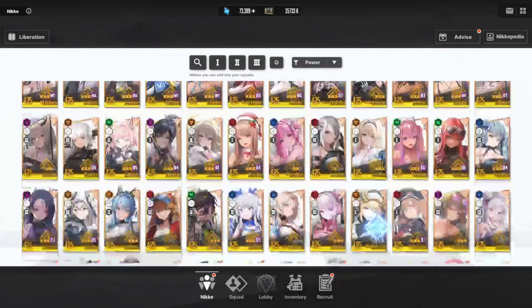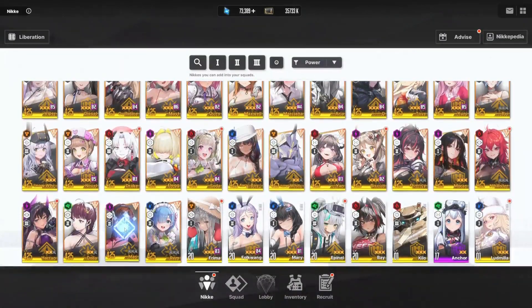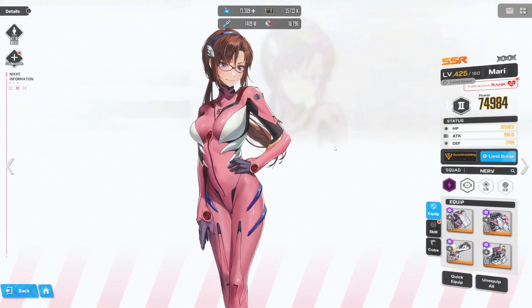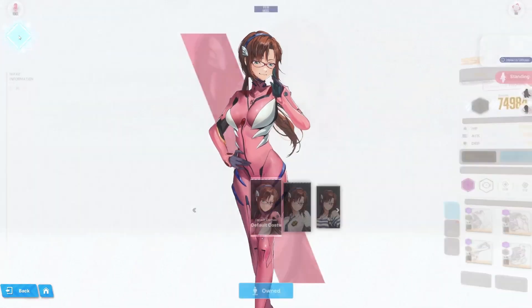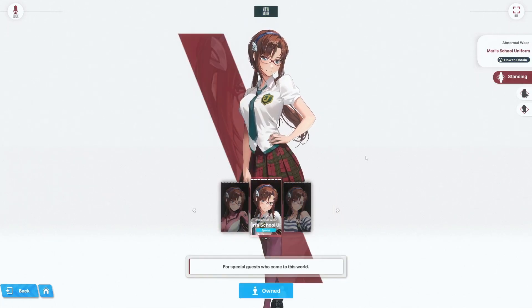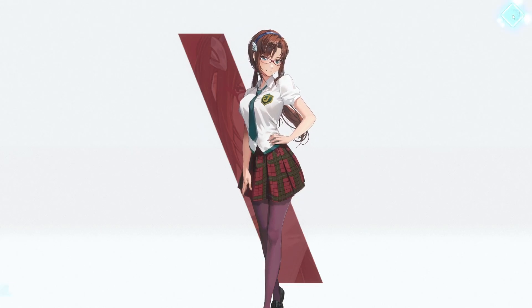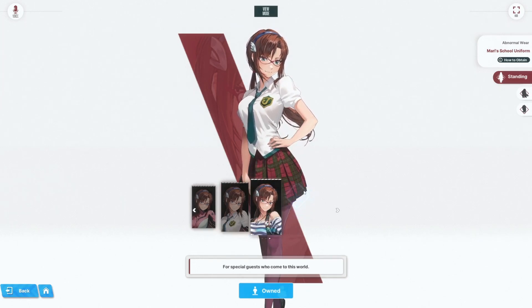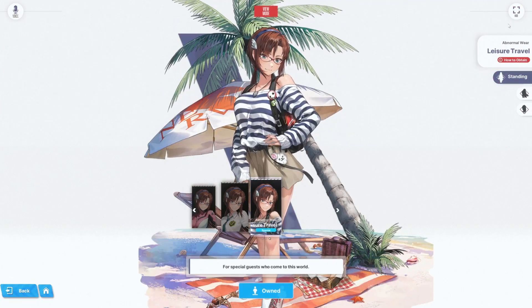Next up is Mari. Right off the bat I definitely prefer the suit skin for Mari — she actually looks pretty damn good. The first outfit I have shown is the school uniform. School uniforms really aren't my thing but a lot of people seem to like them. It's a free outfit, so why not. She still looks pretty good in it.